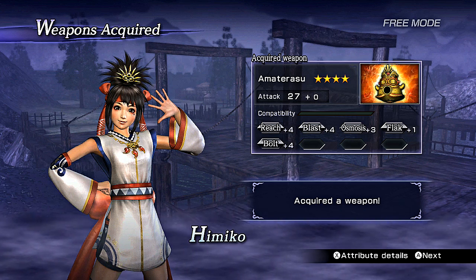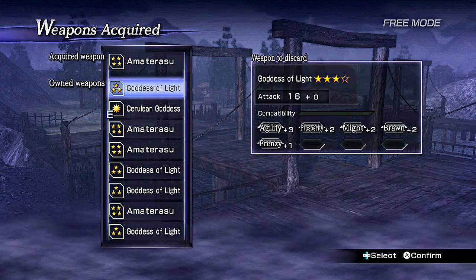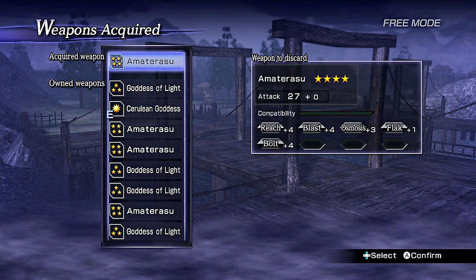This method won't get you the rare abilities — you have to play in a very hard stage to get those. But this will get you four-star weapons early in chapter 3.